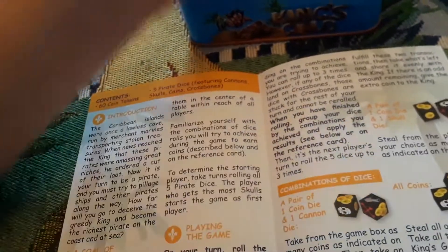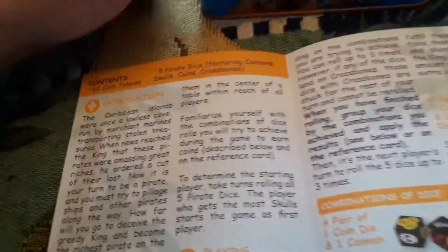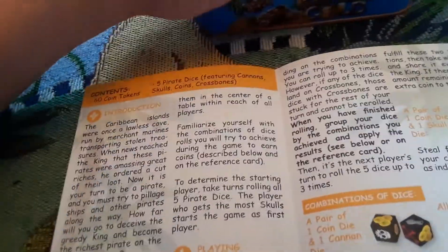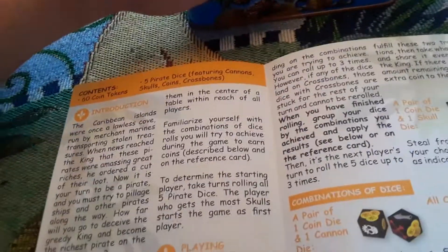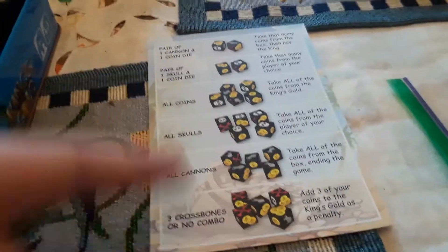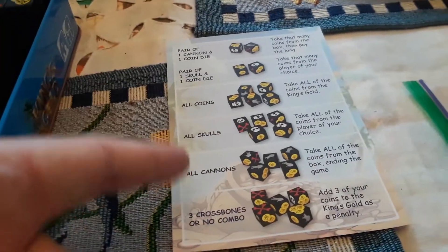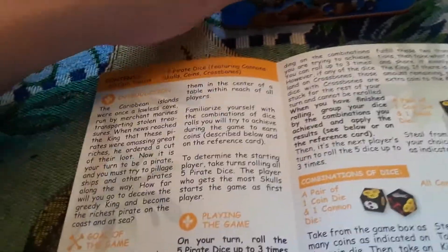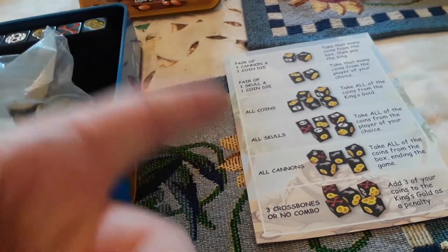Set up: place all the coins in the game box and position them in the center of the table within reach of all the pirate players. Familiarize yourself with the combinations of the dice, which are in this set of instructions right here. You will try to achieve these combinations during the game to earn the coins, as described on the reference card.